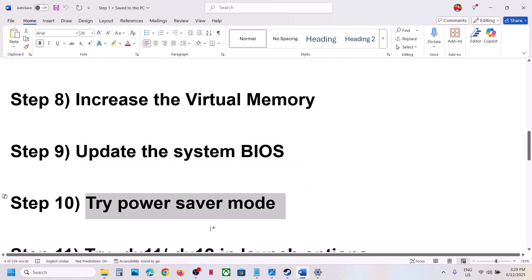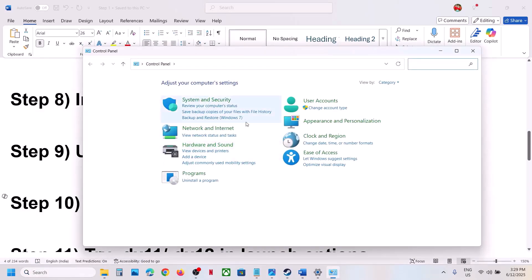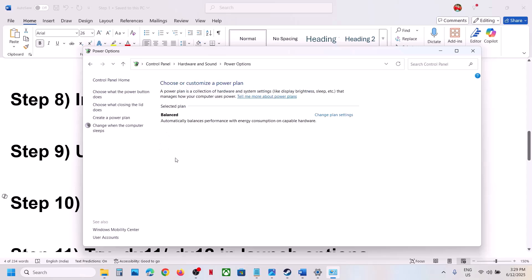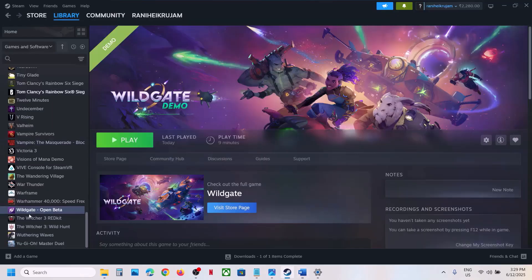The next step is to try Power Saver mode. Type Control Panel in the Windows search box, go to System, Hardware and Sound, then Power Options. If you see the Power Saver option, select it, then launch the game and check.